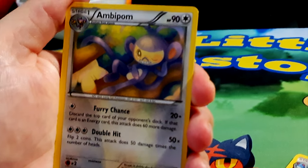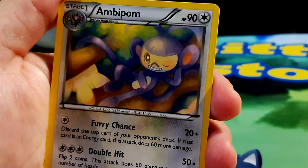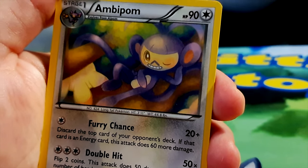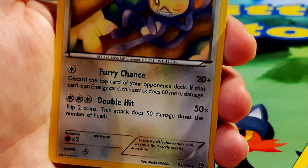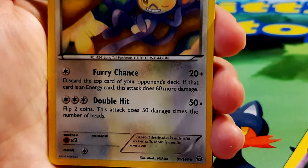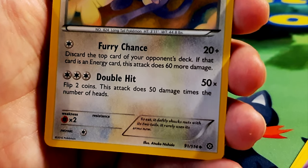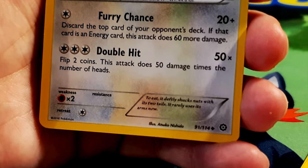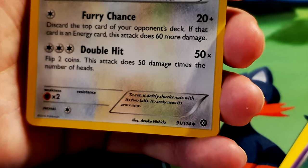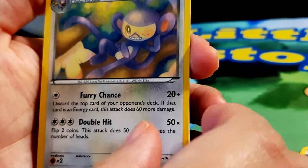Ambipom, HP 90, normal type — evolves from Aipom — a long tail Pokémon with one heck of a pose. 'Paint me like one of your French girls!' Two moves: Fury Swipes for 20 plus damage — discard the top card of your opponent's deck, if it's an energy card this attack does 60 more damage — and Double Hit for 50 times damage, flip two coins. Weakness to fighting. It uses its two tails to shuck nuts and rarely uses its arms now. Illustrated by Atsuko Nishida.